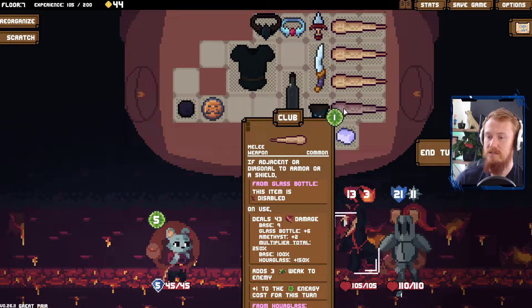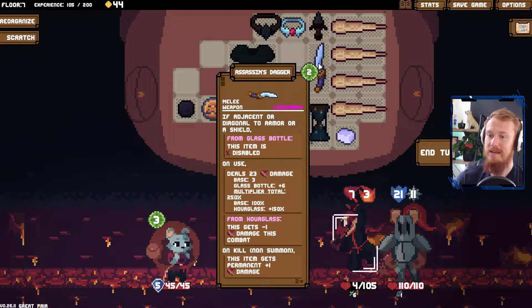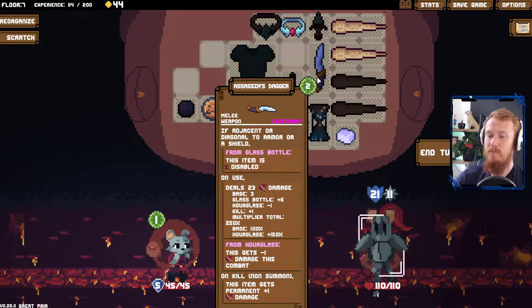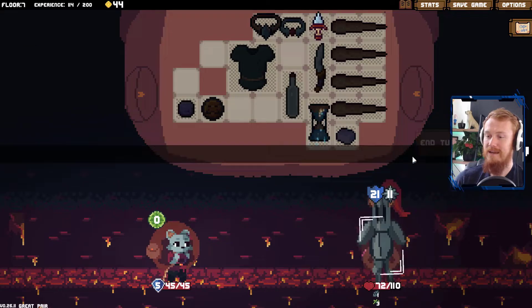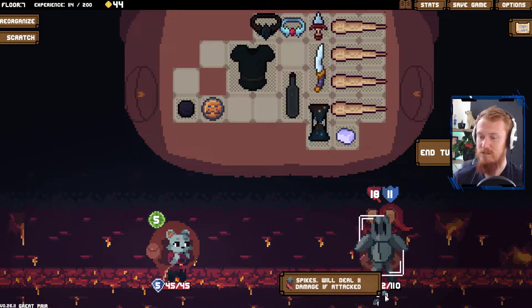We go for you here first. One, two, three and four. That gives us permanent damage on this, which now means it does even more damage after the battle. It does get minus one each use from the hourglass, but plus one on kill for non-summon. Although it looks like it hasn't changed in damage just yet, it will for our later combat. There is some difference behind the scenes.